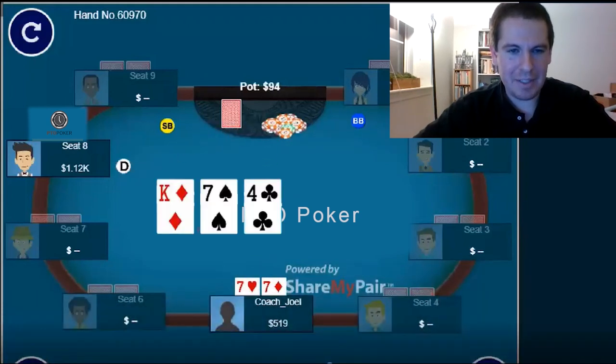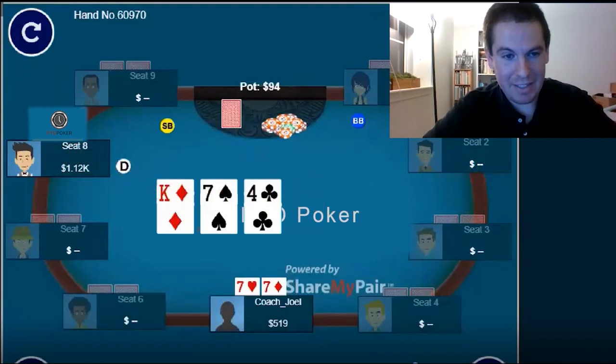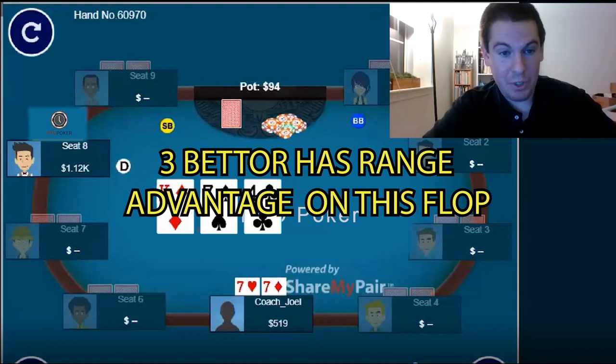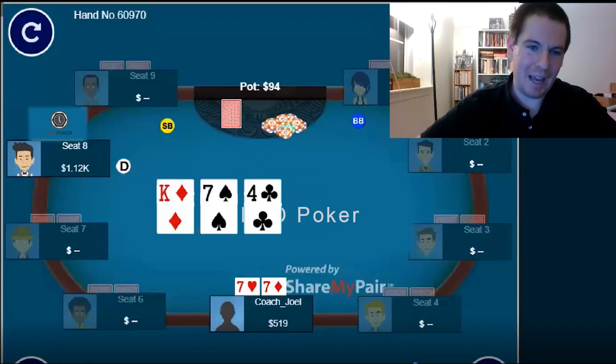The board comes King of Diamonds, Seven of Spades, and Four of Clubs — basically the best flop we could have hoped for. We flop middle set. I decide to check here because I'm at a range disadvantage. I don't typically have Kings in my range here, I don't have Aces, I probably don't have Ace-King. The button can have all those hands. Because of those additional combos that are huge hands on this board, I'm going to be at a disadvantage a lot of the time, so I defer to him and let him do the betting on the flop. Unfortunately, he checks back.